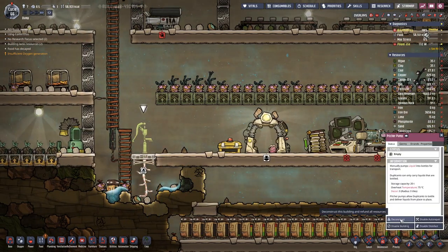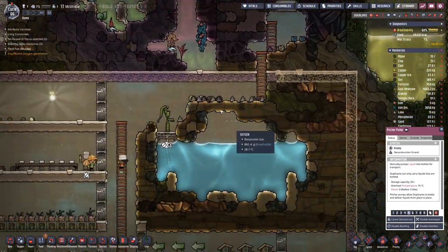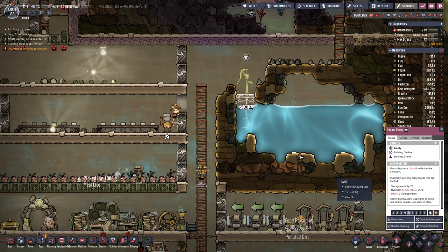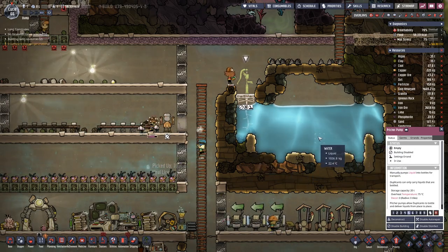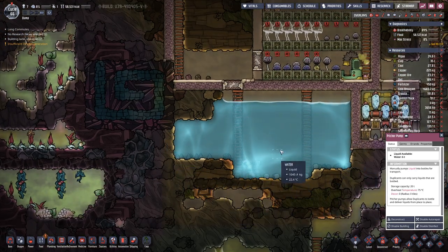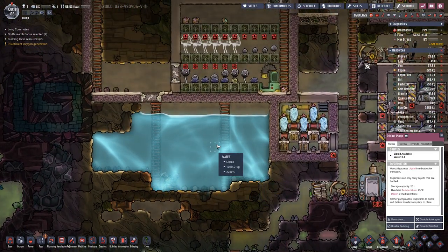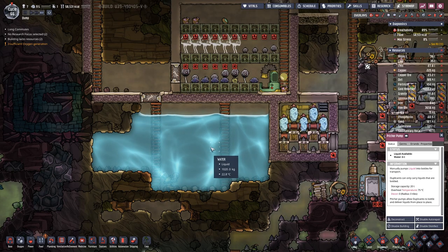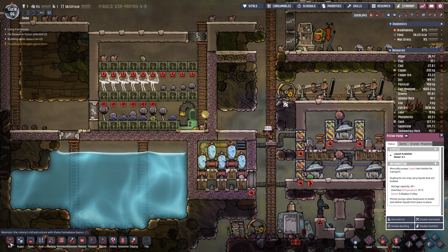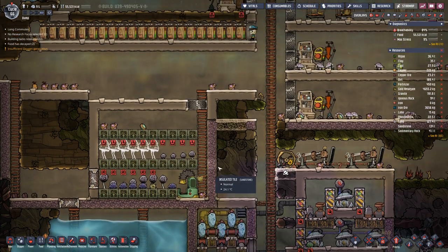We have run out of water over here, which means we will enable this one and get this water used up. And after that we are stuck with this one, and once this is gone we have to find another source of water to feed our plants.